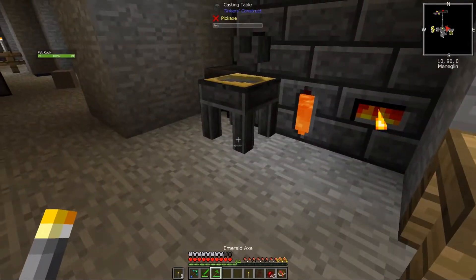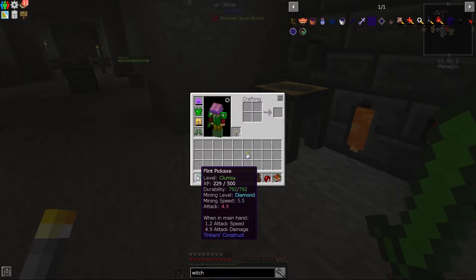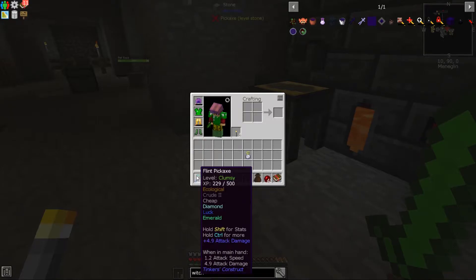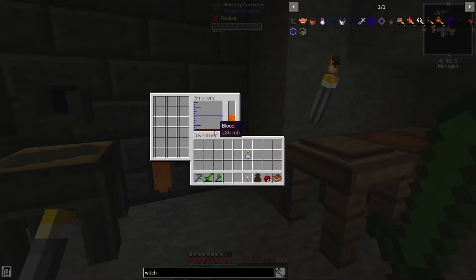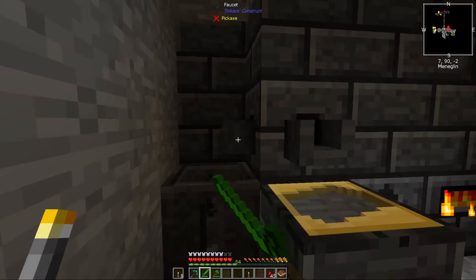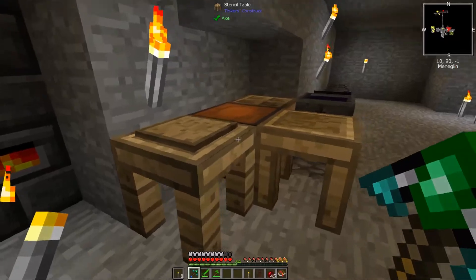I've also got the Tinkers put in because I've now got my lovely Tinkers axe with some modifiers on it, with the diamonds and stuff. It's not the best right now but it's getting there. I think it's got a couple of things - should have Fortune and things. We've also built the smeltery, all set up. Don't fall in it once it's got stuff in it or you end up with some lovely blood in it. We've been casting some ingots out of here - you can get blocks as well. I'll be starting to get my Tinkers tools going.